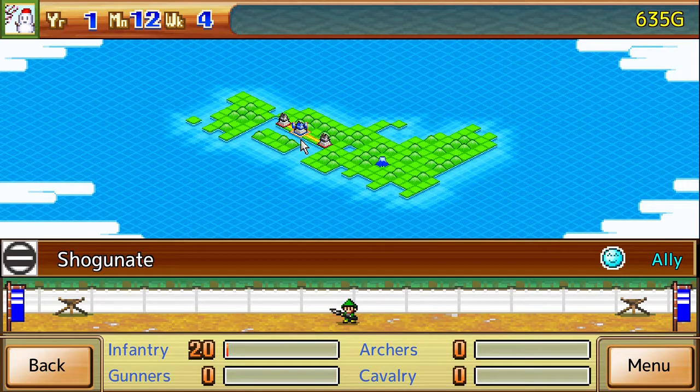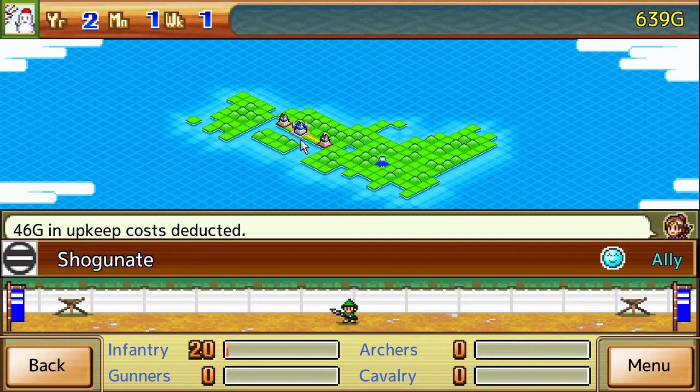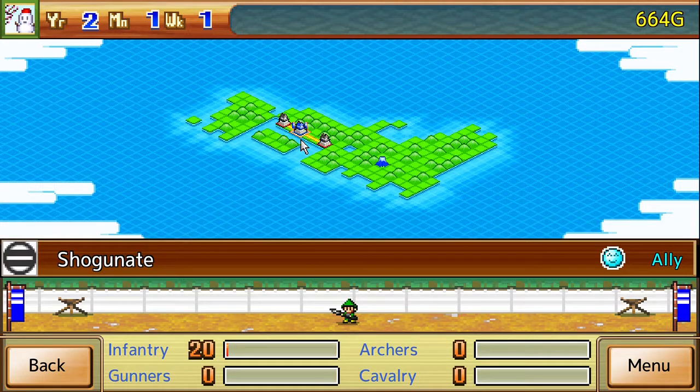Archers are good against infantry, I believe. Gunners are good against infantry. Infantry are good against archers and gunners. This is not Ghost, Little Mama — why do you still see Ghost as the title? I changed that. Let me see if it's still saying Ghost. No, it's saying Ninja Village.